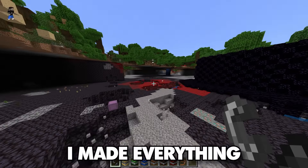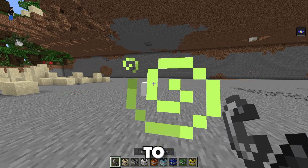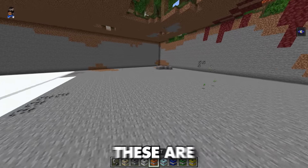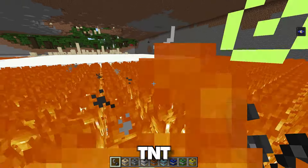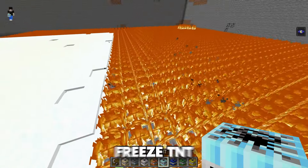Next up we got the sand firework TNT, so this is probably like another firework but from sand. Oh my, it filled everything up with sand — that's wild! Then we got ghost TNT. What's this gonna do? Do we not see it and then it just blows up? Okay, it spawns a ghost randomly and blows up. And snow TNT is probably gonna make everything snow.